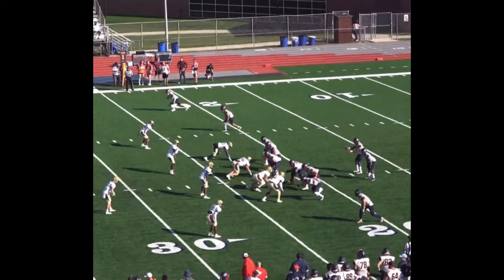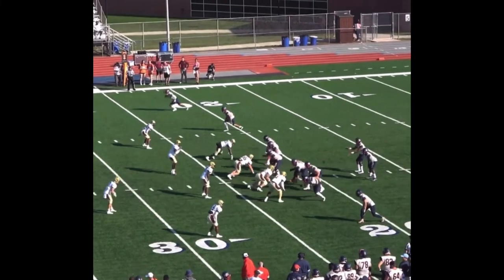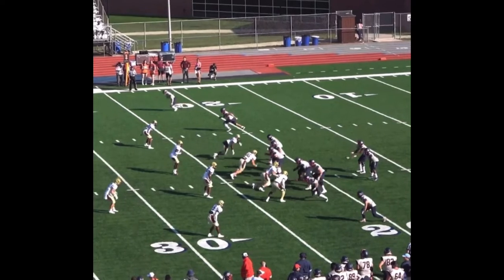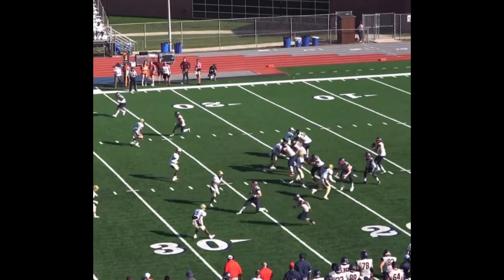Now, if your coach says keep your eyes on the receiver, that's what you're going to do. But playing on the outside in this Cover 4 situation — he has a curl-to-flat defender. So if number two runs out, that guy owns the out, and your safety is free. If this receiver runs a deep route, you're bracketing him, which makes your deep downfield coverage better and gives one of you a chance to get a pick.